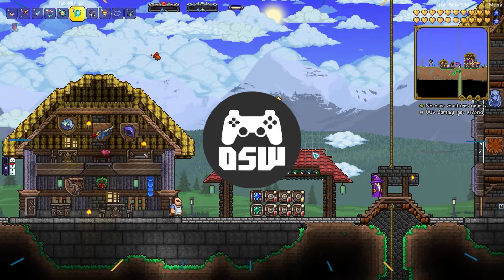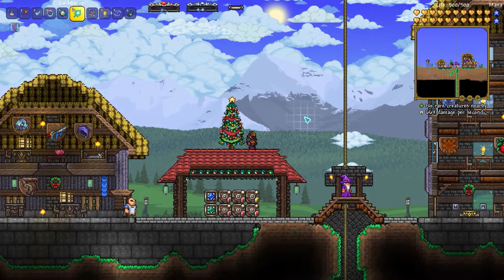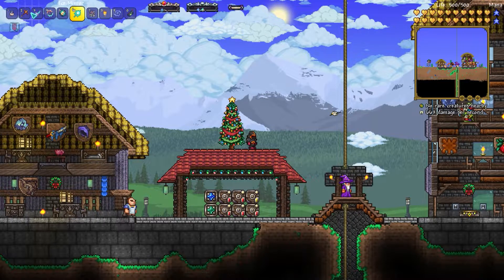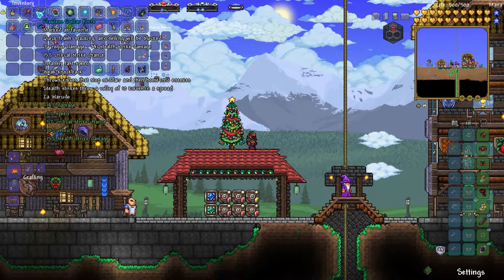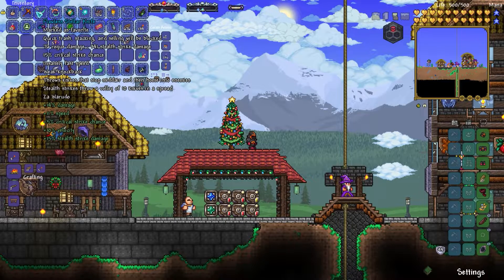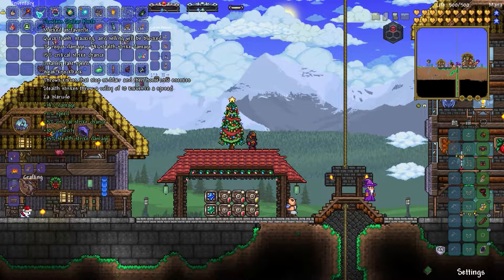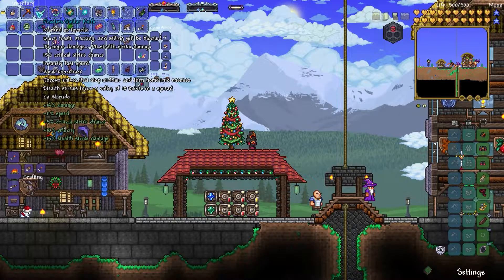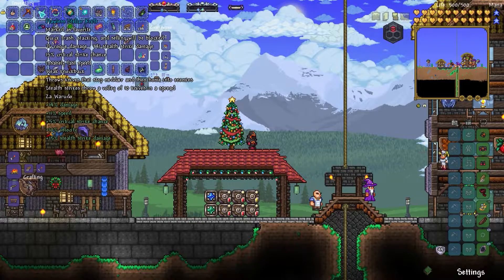I did a bit of prep work before going to kill Plague Bringer. I went and farmed a new weapon called the Stellar Knife - it drops off the little dog creatures in the Astral Infection. I actually got it off my second one, but it's like a 1-in-4 chance to drop, so if you're playing rogue you may have a bit of trouble farming it. I got insanely lucky and re-rolled it to flawless.